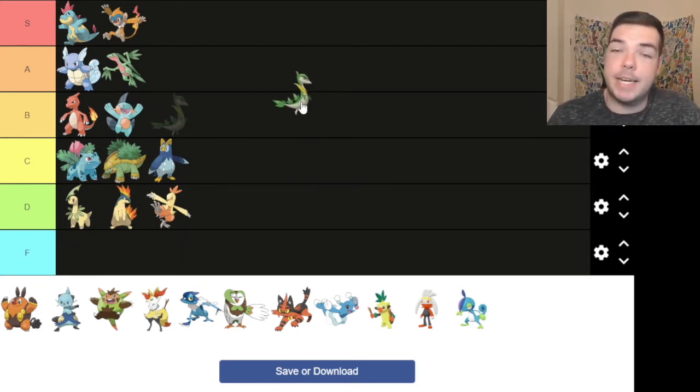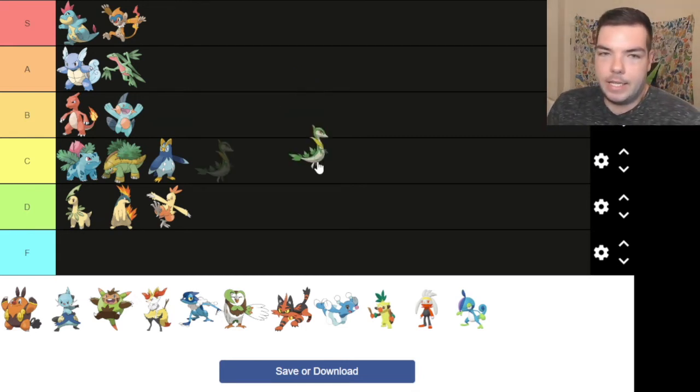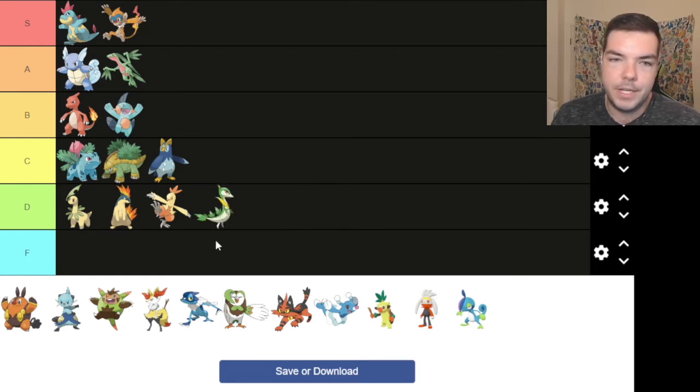Servine — it still has legs, so we're still good to go. However, like these others, it's just bigger Snivy. Like, what's there to love? What's there to love about Servine? That's the name here. D tier.